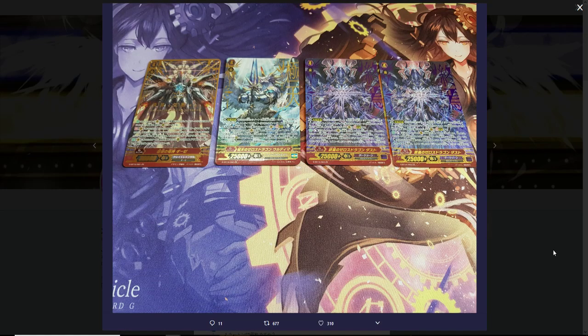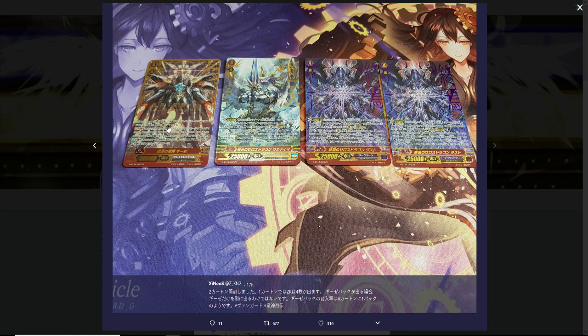It does turn out that you get four Z rares in every case, with one of them being a double. Giza is considered a Z rare, so you're almost guaranteed to pull, if you buy a case, Giza, two Alkama or two Dust, and then one of the other. That is nice — at least Giza's a common card. He's not going to be super cheap, but at least he's common, and that does make the Giza pack probably one of the most expensive packs of all time, because you really can't call it a secret rare pack, but you can't call it an SP pack either. We get at least one of every Z rare in a case.